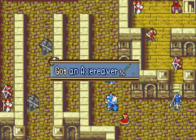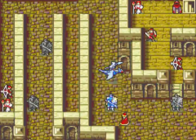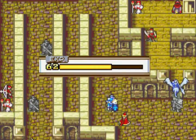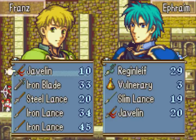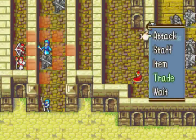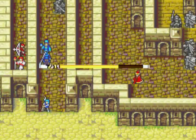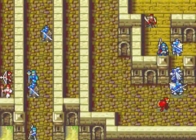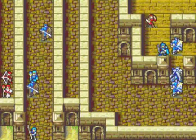Seth is one-rounding this knight, but only barely with a Javelin — this is one of the reasons I don't regret giving him an Energy Ring, because he's going to be doing this for quite a few chapters. Franz actually has some issues killing knights with an iron weapon and would need to use a steel lance. Some knights also have 1-2 range, so you want to be able to Javelin them, and Seth can fulfill that niche. So even though Franz promoted, Seth is still the better between the two, and it will stay that way for the entire playthrough.